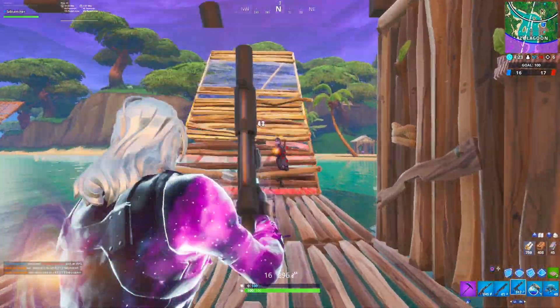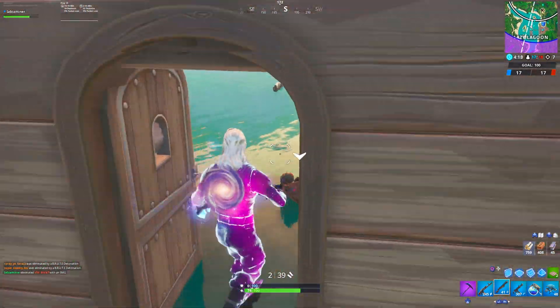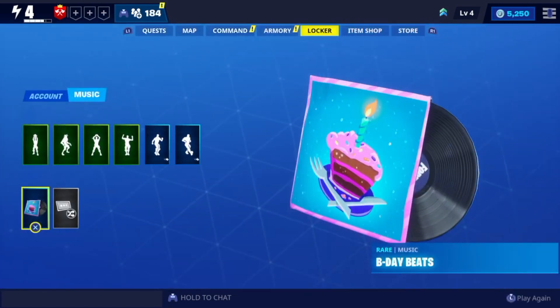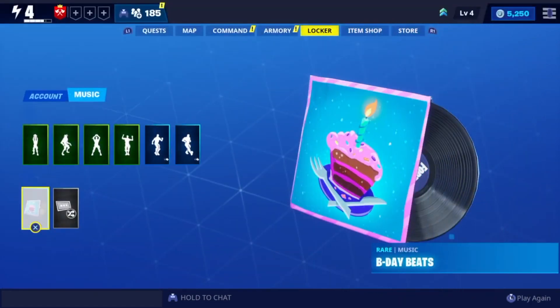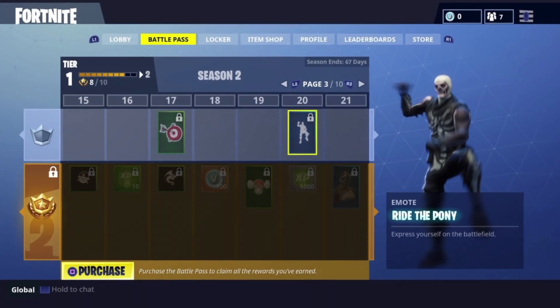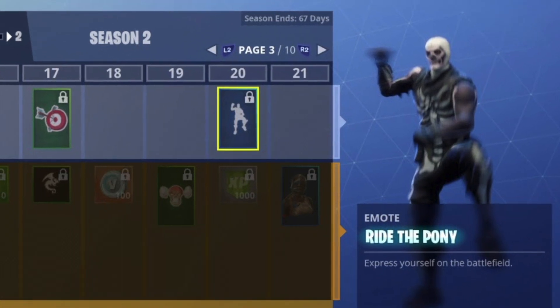First, I'm going to explain why Fortnite is giving us these OG items for free. At the start of Season X, Fortnite added the locker feature inside Save the World — this was very big news for Save the World players because they never had a locker to pick their own emotes or music packs. To celebrate finally adding the locker feature, Fortnite decided to give Save the World players the Ride the Pony emote.